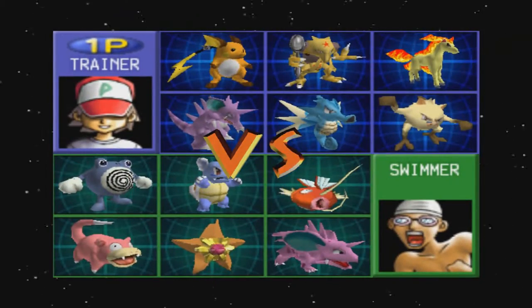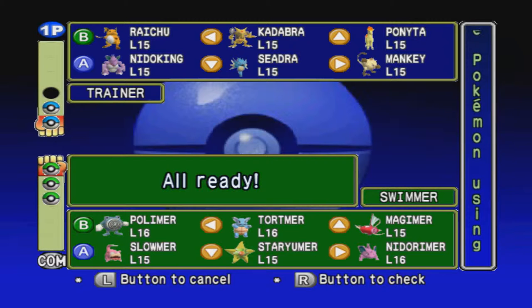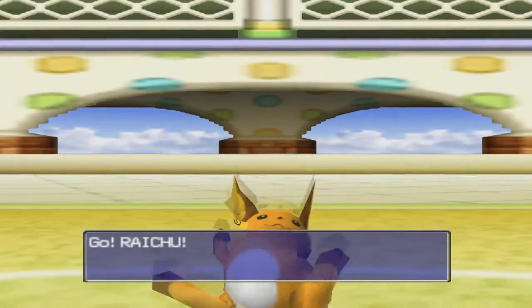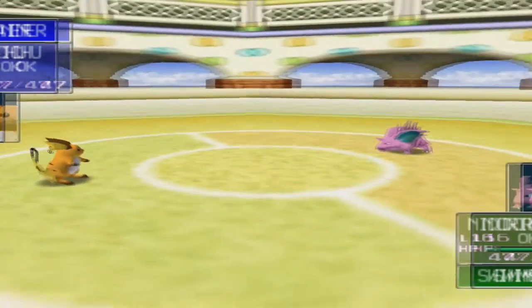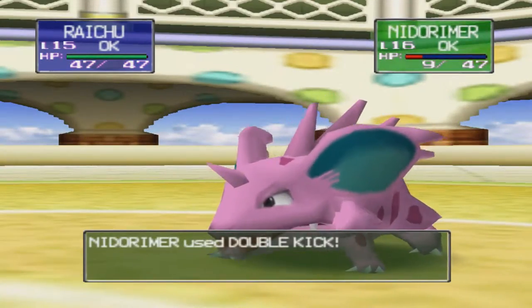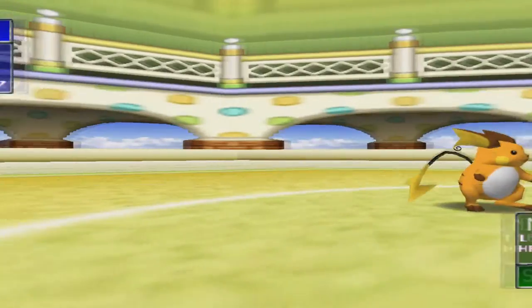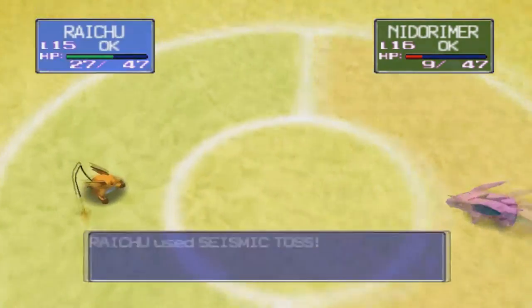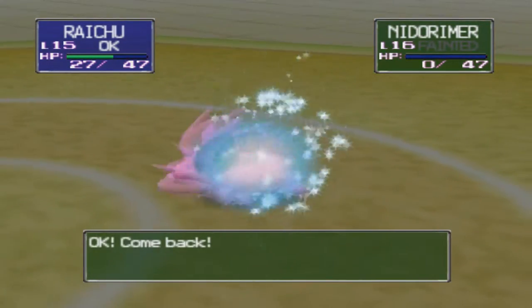Now we're up against a Swimmer. I think I'm just going to lead off with Raichu, pull in Seadra, and then go with Kadabra in case Poliwhirl is the last thing left. Raichu — we're into round three against a Nidorino. I've got to depend on Thunder hitting, which I'm not sure about. It will hit, and it goes all the way down to nine health. It's going to use Double Kick on me — Critical Hit hit me twice and did 20 damage. Seismic Toss takes out that Nidorino, and I think it leaves nothing but Water-types left.